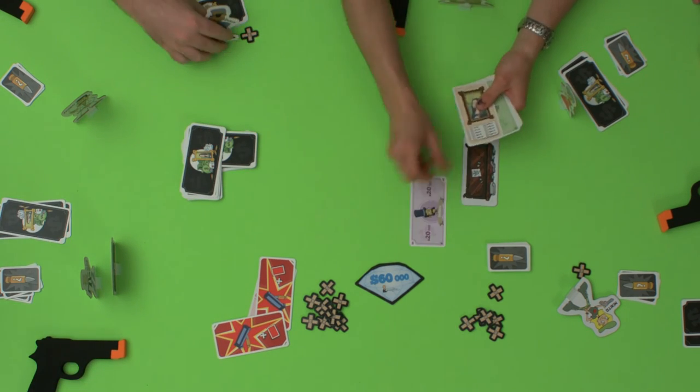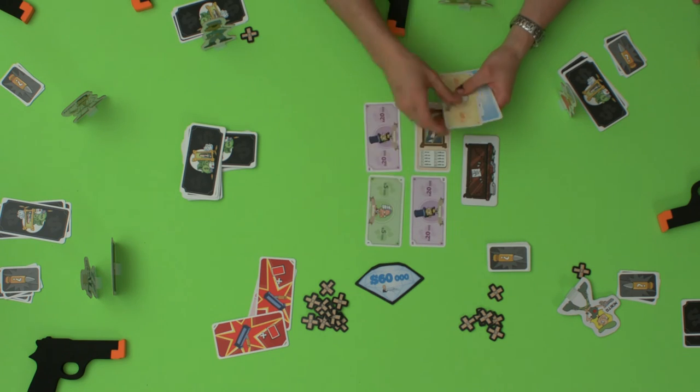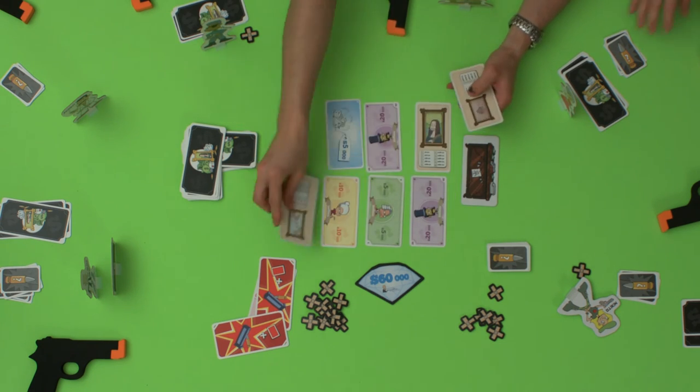Deal out new loot, making sure to flip over the new godfather card if needed. Keep playing until the end of the 8th round. At this point, all surviving players tally up the points from their bills, diamonds, and paintings, and whoever has the highest total wins.